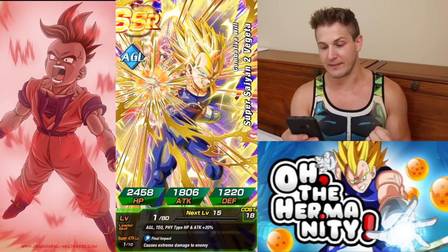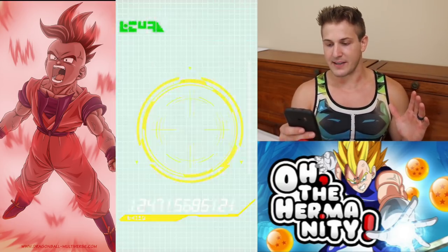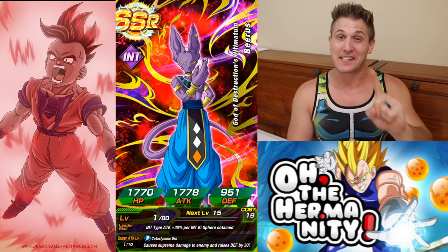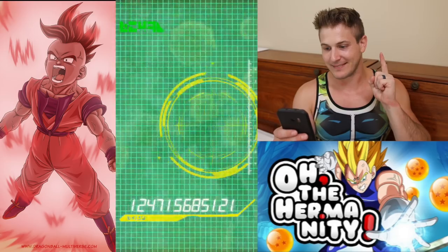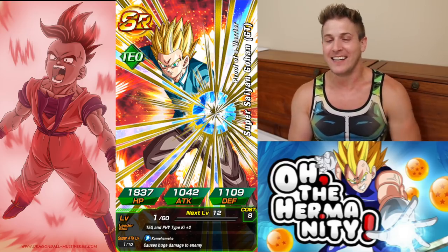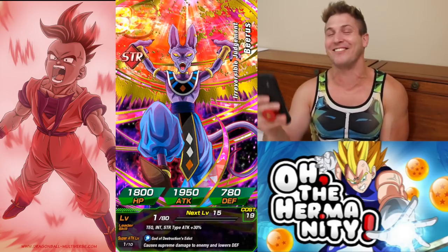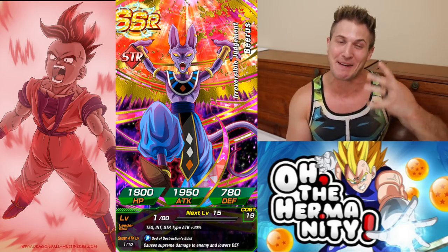Starting off with this Vegeta — starting off with an SSI, pretty good. Another finger pointing Frieza. We got a Beerus — we didn't get the LR, however that doesn't mean we still can't. Two SSIs out of three pulls, so that's good. Did you guys get as excited as I did? I got so excited — I saw the Beerus outline and then quickly realized it was not the right one. Come on — we got the other Beerus too. Man, this game is messing with my mind.